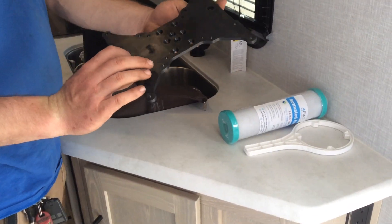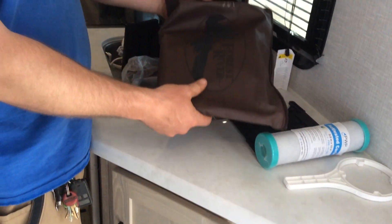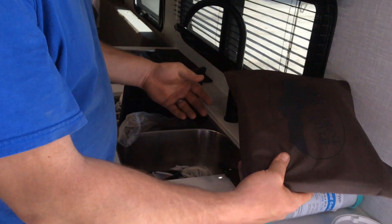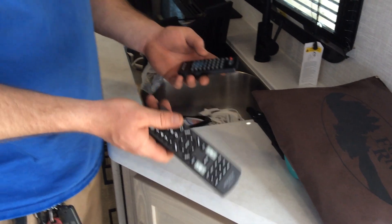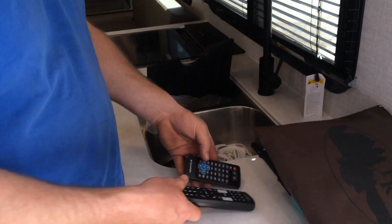Here's the mount if you want to put a TV to the outside. The brown envelope is your owner's manual — everything that has literature is in there. You also have two remotes: a radio remote and a TV remote.